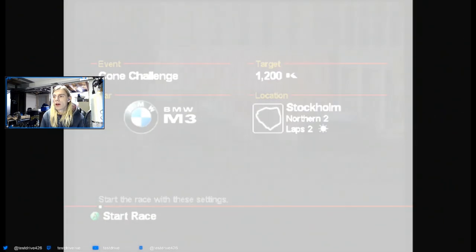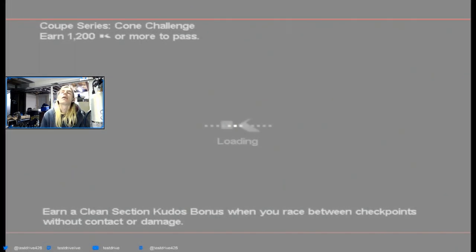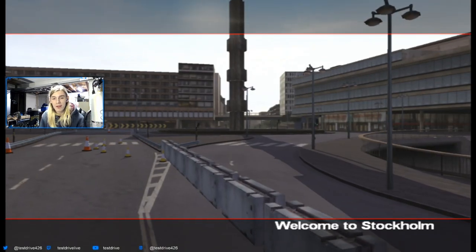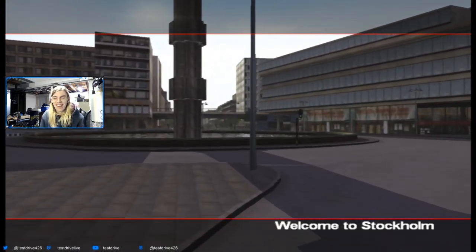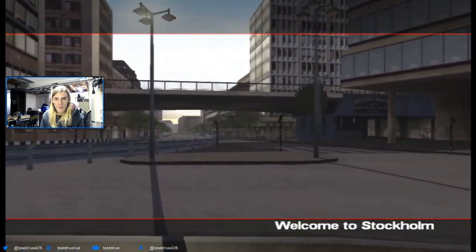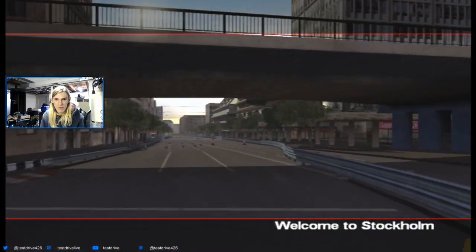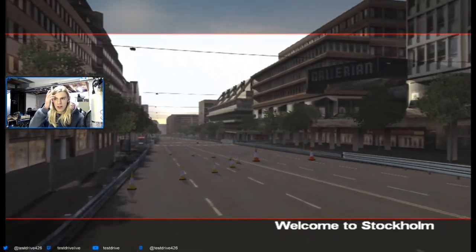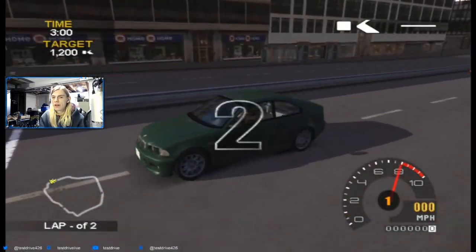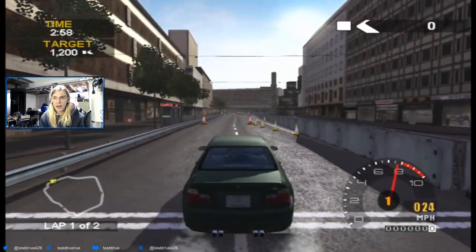So we have to earn 1,200 kudos by racing with style, which is something that's not easy for me to do, because I'm not very stylish - as you can tell by my giant blue jacket and also my red jacket underneath it, because it was cold today and I haven't changed clothes since I got off work. So we're in Stockholm now, Sweden. I believe we've been here for a few events before - the Galerian. But let's get started with my green BMW.